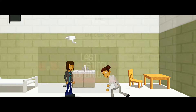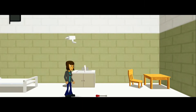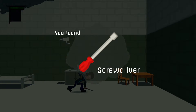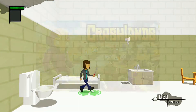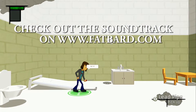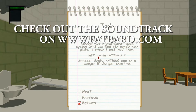It should also be mentioned that Last Stitch Goodnight was a game that was funded through the Kickstarter crowdfunding website. The creator of the game was very open with the fact that the money was spent primarily on the soundtrack, which was done by a duo of composers that go by Fat Bard, who have also worked on games such as Crashlands. The soundtrack is very solid and complements the setting and the set piece moments of the game. Fat Bard provides one of the most consistent elements of the game, and it greatly benefits the overall experience.